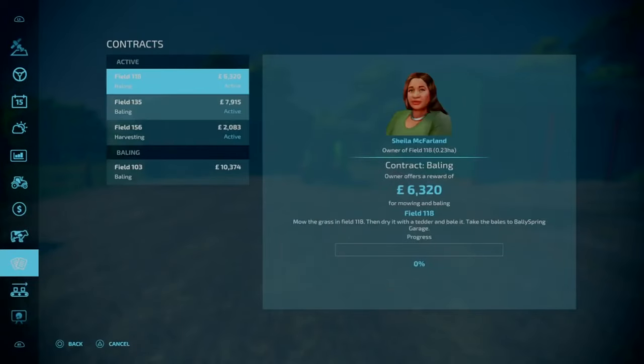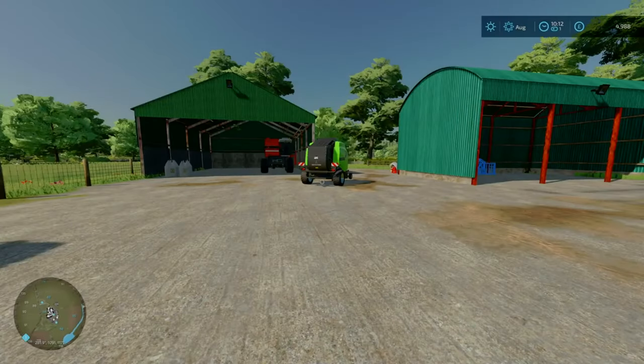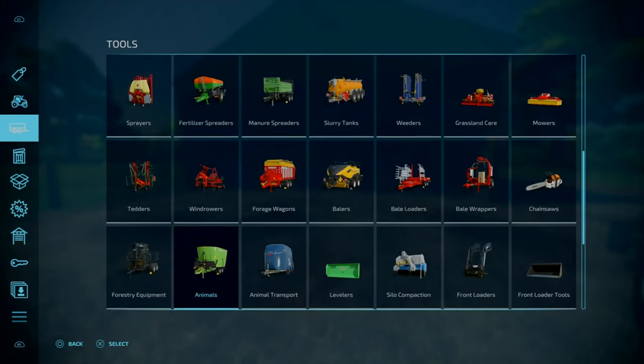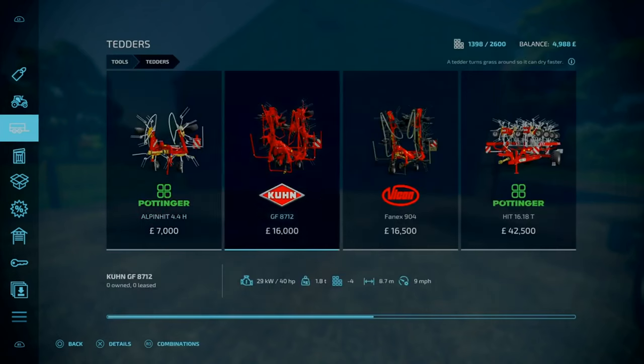We do have some contracts to do as well - some baling contracts. We've got grass contracts, so we need to dry it, which means we need a tedder and a windrow. We don't own any of those, so we need to possibly purchase something.